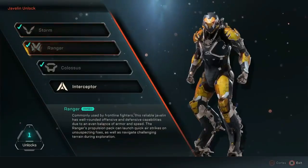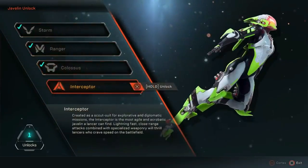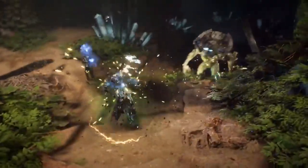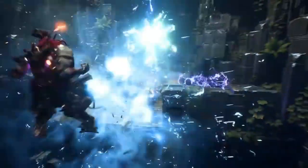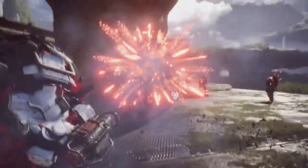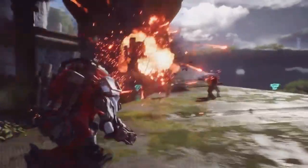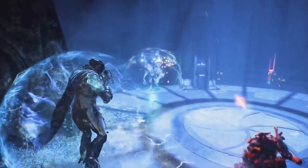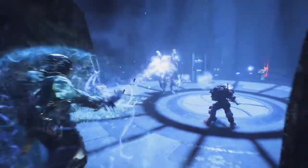Unlock four base Javelin suits and then build any number of loadouts to customize them for different play styles. The Interceptor is built for speed — lightning fast and incredibly agile to get in and out of harm's way. The Ranger is built for precision — highly versatile and ready to unleash firepower. The Colossus is built to deal destruction; while it lacks in agility, it makes up for it in brute strength and defensive combat power. The Storm is built for extraordinary elemental attacks — devastating power and light armor.